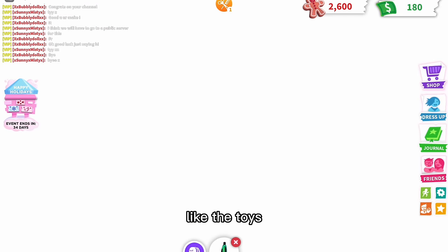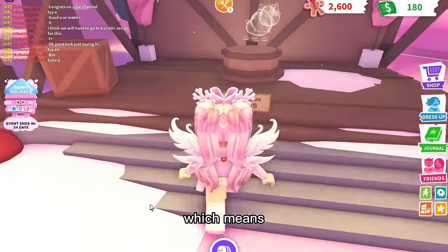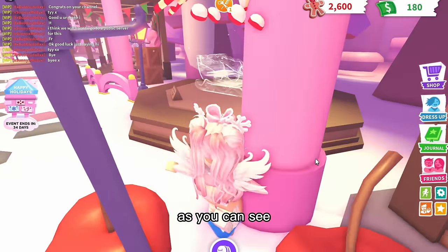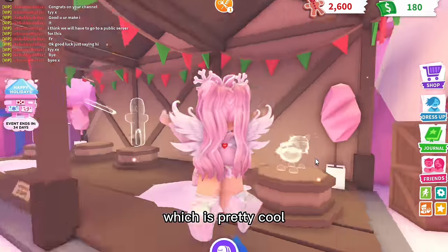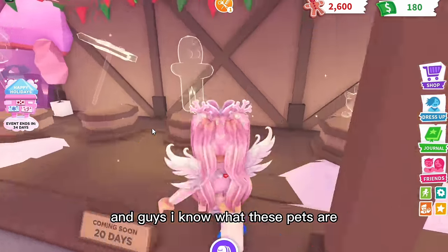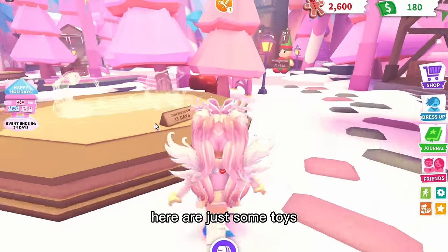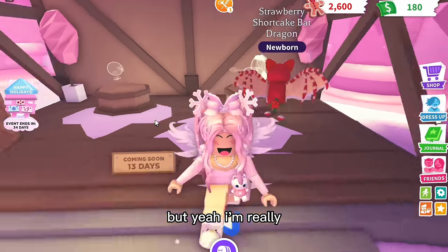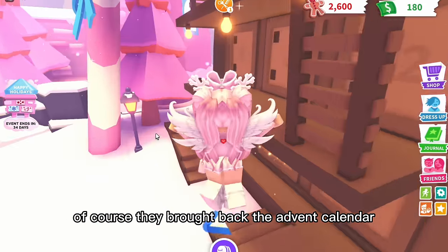Now it's time to look at other aspects of the update — the toys, the vehicles. I heard it's going to be a 34-day event, meaning every week there will be a new Christmasy update. For example, there's a little sleigh we'll be able to get, and apparently some mini-games to unlock as well. Right now we only have one. And I can see some new pets coming out too — I know what they are, so keep watching for spoilers!